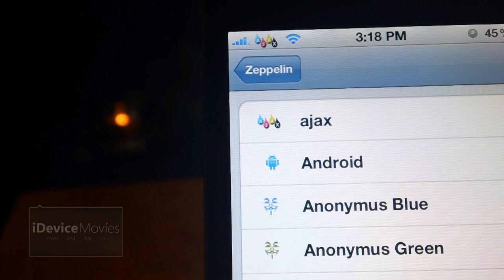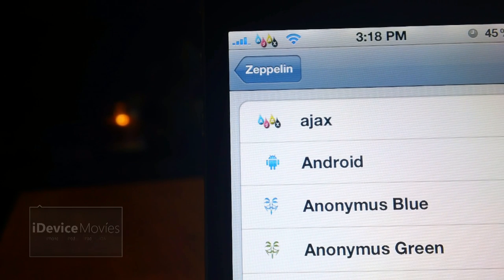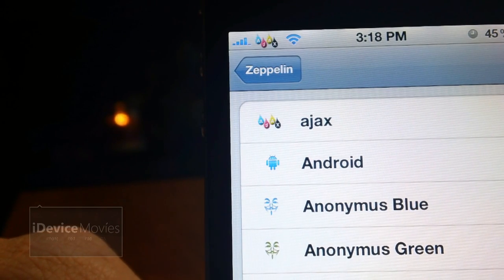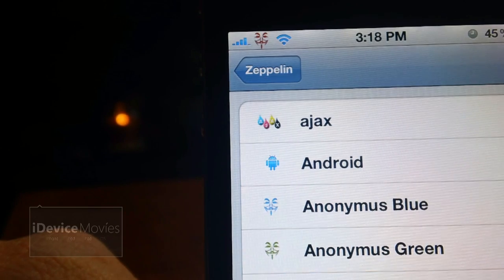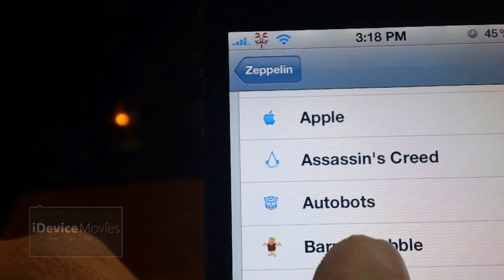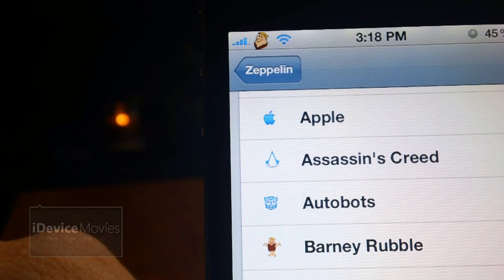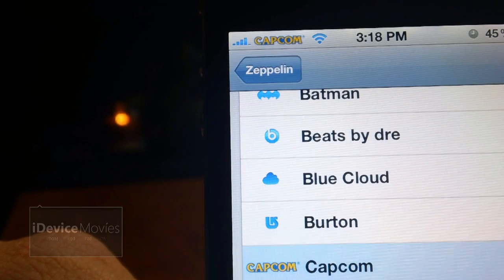This first pack is called Zeppelin's Requests. Be sure to refer to the description for the list of all these packs. I'm basically just going to do a run through and show you what all the logos look like. First is Ajax, Anonymous Blue, Green, Red, Barney Rubble Version 2, and Capcom.